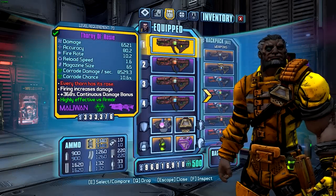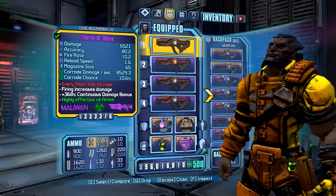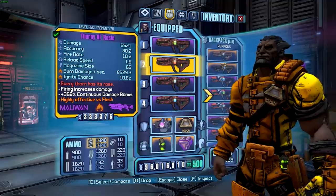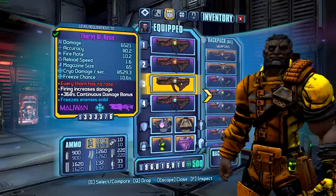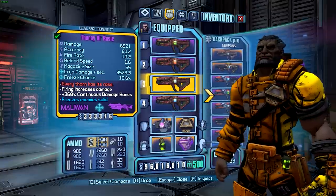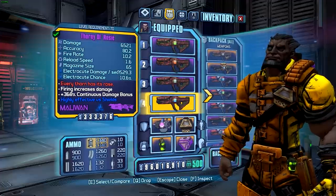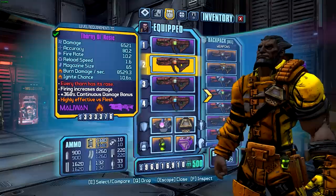Hi everyone, Gruntal here and this is my guide to legendary and unique weapons in Borderlands: The Pre-Sequel. This episode we're looking at the Thorny Ol' Rosie, which is a unique laser manufactured by Maliwan. You can get this laser by completing the mission 'The Beginning of the End' in either True or Ultimate Vault Hunter modes, and that mission appears near the end of the normal campaign.